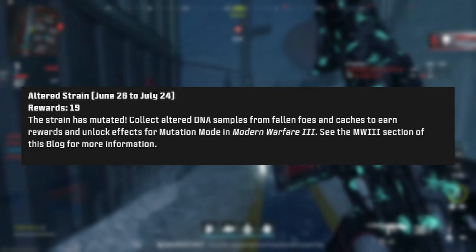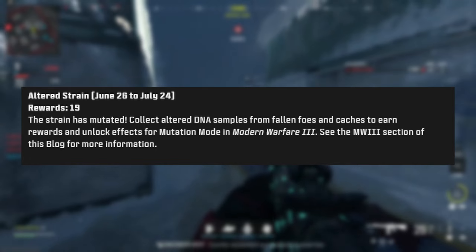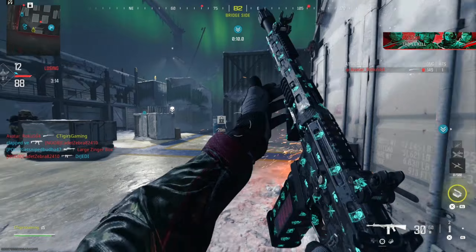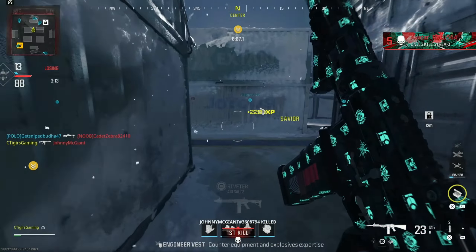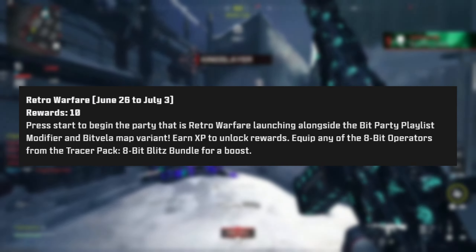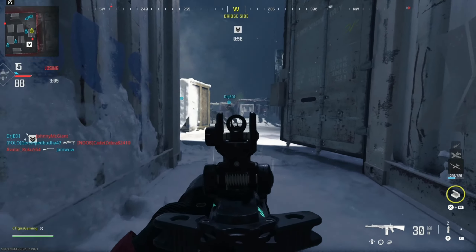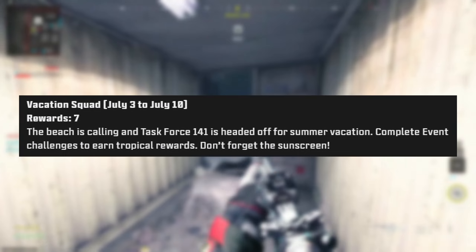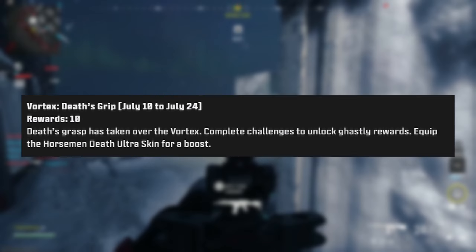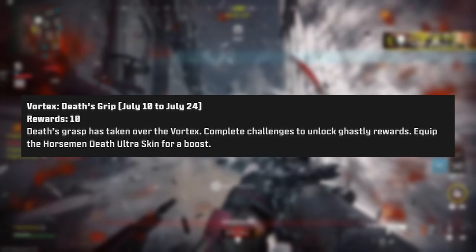There will be several new events during Season 4 Reloaded. The Altered Strain begins June 26th and runs to July 24th with 19 rewards, working similarly to the current DNA event where you eliminate enemies, pick up DNA samples, and earn rewards. The Retro Warfare event runs June 26th to July 3rd with 10 rewards. Vacation Squad runs July 3rd to July 10th with 7 rewards. Finally, Vortex Death's Grip returns July 10th to July 28th with 10 rewards.